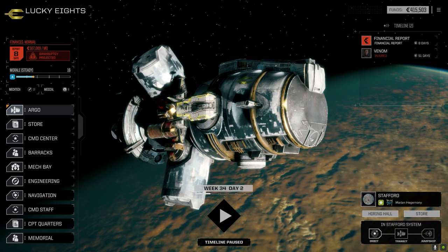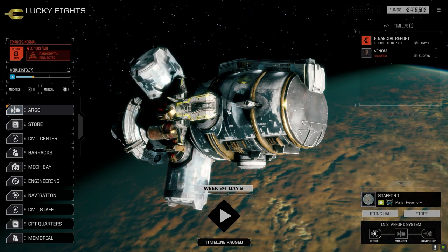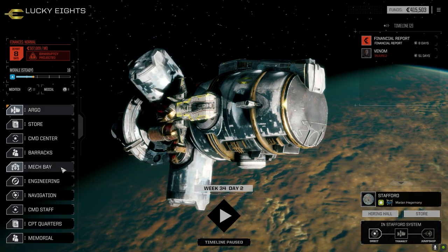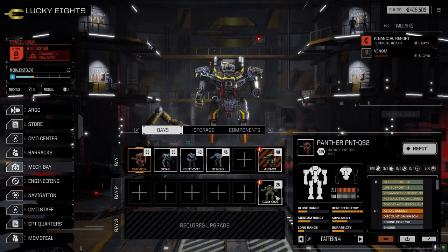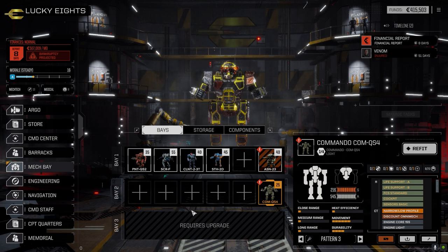Hey everybody, welcome back to the channel and another episode of It's Jenkins. Today we've got a mission - a two skull mission, should be pretty good. But before we do that, let's have a look at the mech bay because a couple things have changed. The Commando has been decommissioned - not necessarily decommissioned, but all the gear has been removed from it.